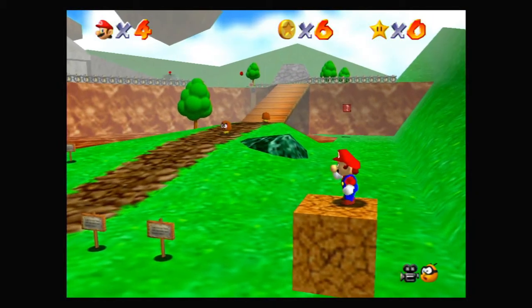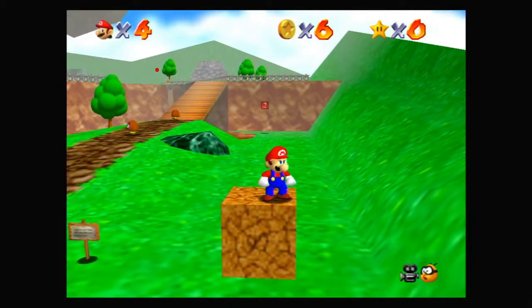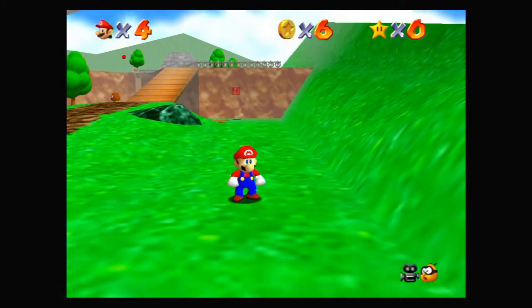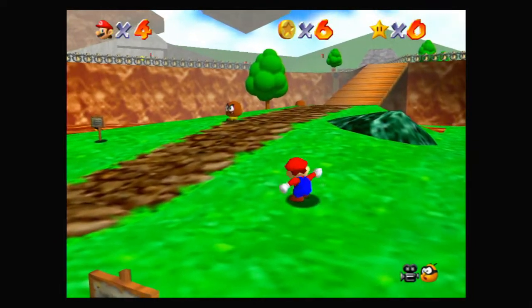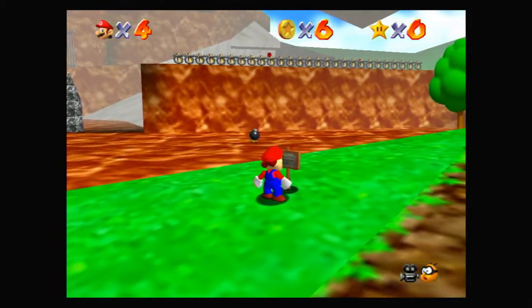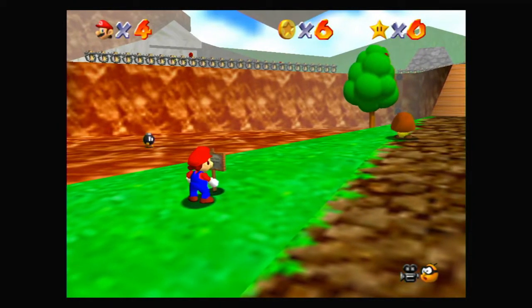If we're up above a block, we can jump and then press the ZL button to do a ground pound, which does a very strong attack depending on what you need it for. You can slam things below you, which is useful to know.